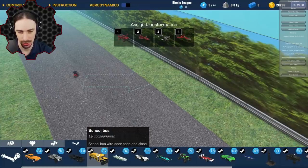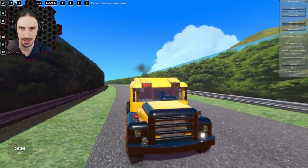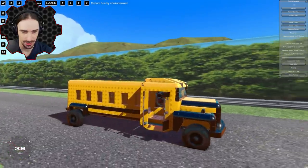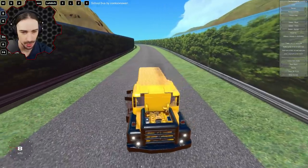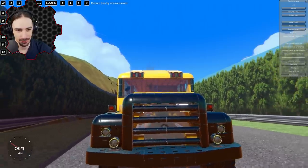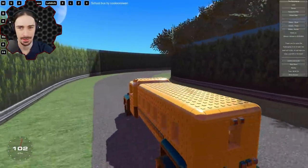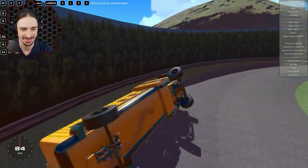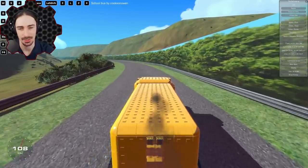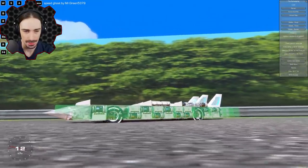Apparently we need to learn how to drive, so let's hop on the school bus by Kooksanoan. It's got blinkers, lights, an opening door, and a hood you can look into — even a propeller fan in the front of the engine, which looks awesome. It's a nice cruising speed but really top-heavy. This is definitely driving, not racing.